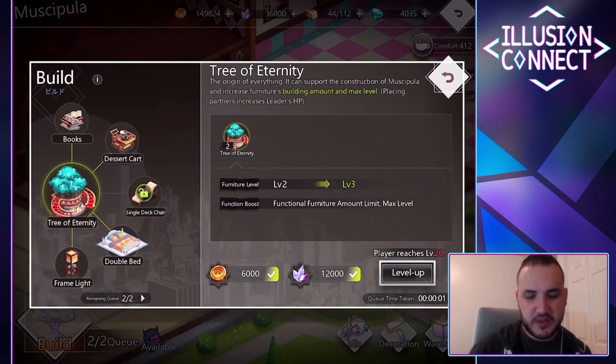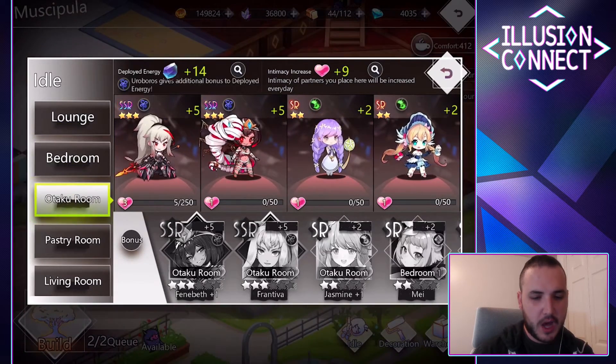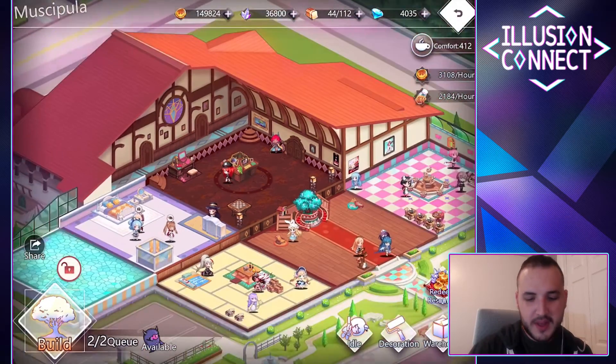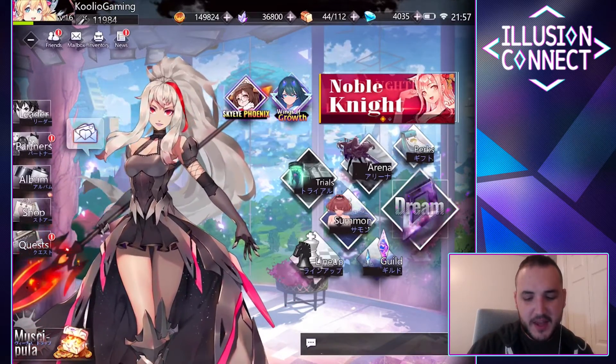You can put characters that are idling in your warehouse, and they'll give you a couple of different bonuses. For example, I have a couple of rares that are giving my leader plus 4% health, and then I've got partner HP boosts, deployed energy, gold output, and experience output. The XP output will probably be one of the more important ones for me. There are characters that give you extra bonuses if they're in the correct rooms. So there's the housing system — a lot of waifu games have something like this.